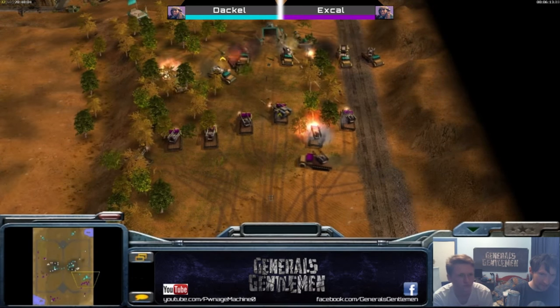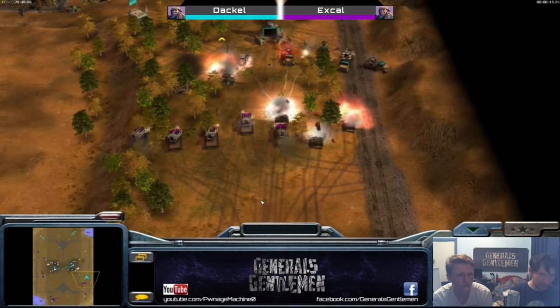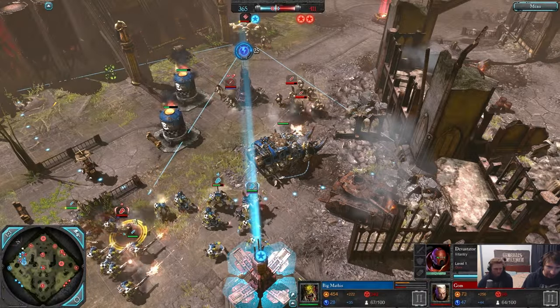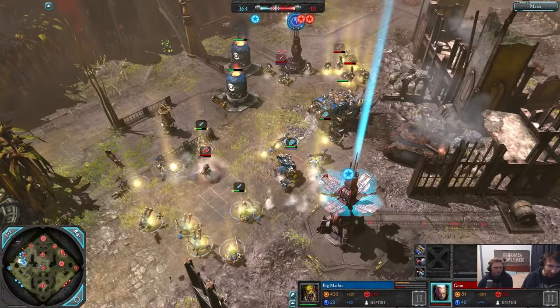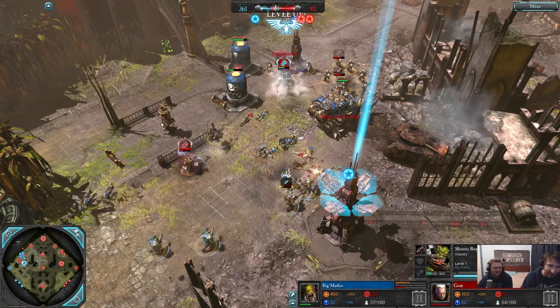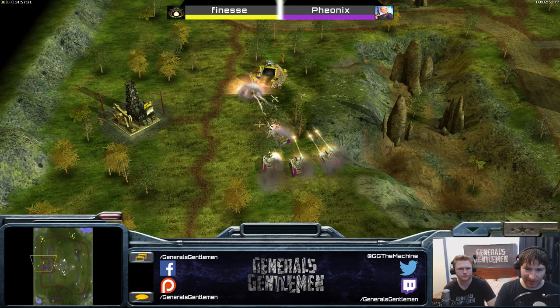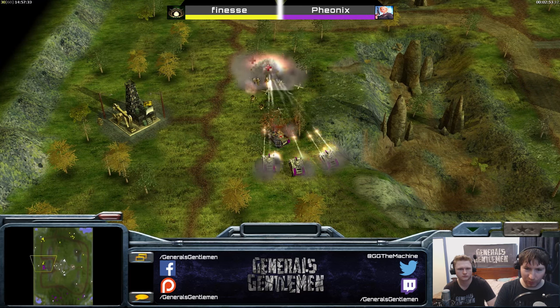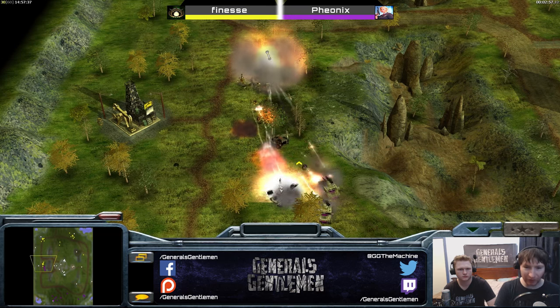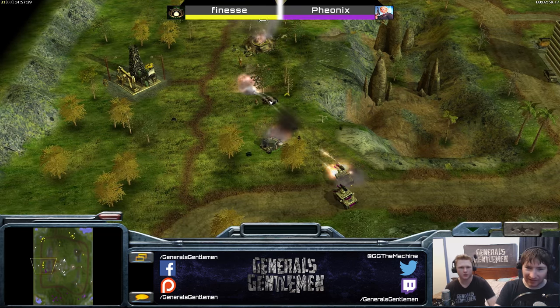Mirror matchups can suffer from this the most. Dull mirror matchups plague many otherwise great RTS games. Strengths and weaknesses can be bad for gameplay, but they can also be great, so long as it's fair, creates proper counterplay, and doesn't cripple the flow of the game. GLA tunnel networks or Zerg creep tumors grant extra mobility, but these are fair because they can be denied by their opponents, which then creates a point of contention for the players.